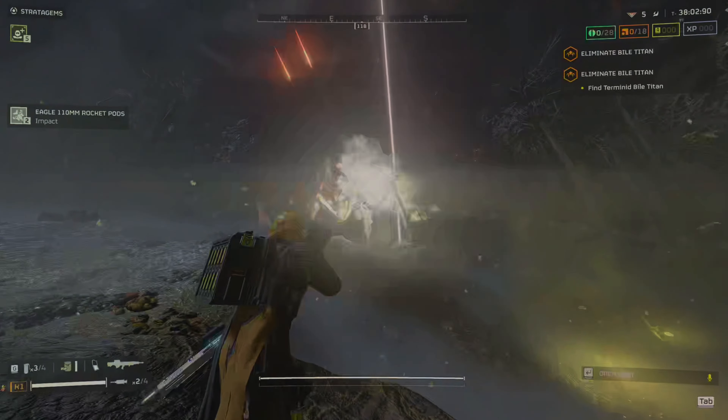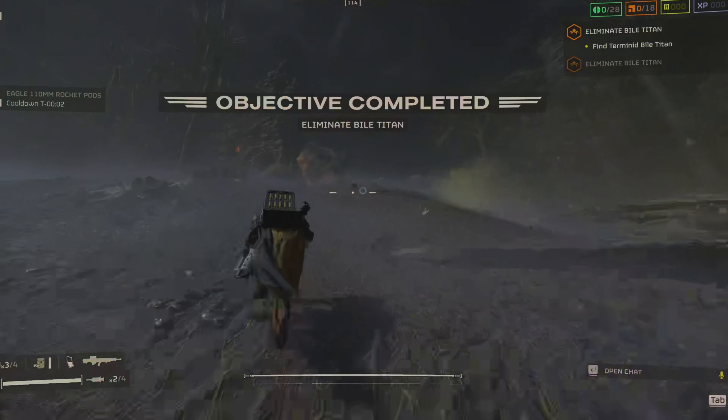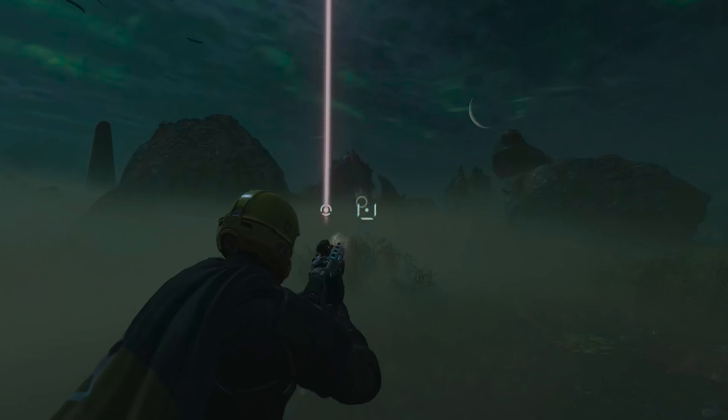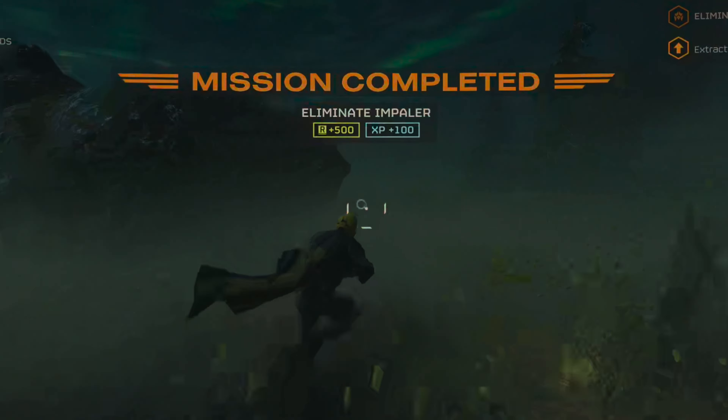On the bug front, while it doesn't one-shot like the Rail Cannon does, the Rocket Pods may be used to break the Bile Titan's armor, making it vulnerable to things like the grenade launcher and other explosive weapons. The Impaler may also be eliminated quickly by throwing your stratagem and then shooting it in its disgusting face.